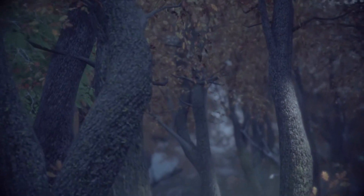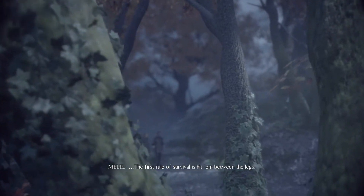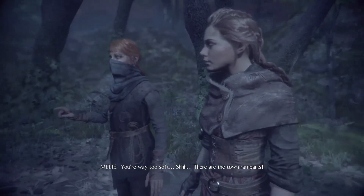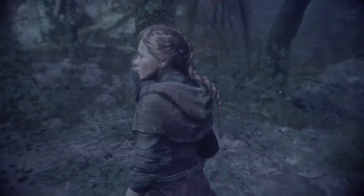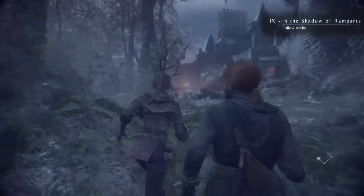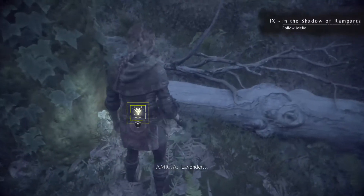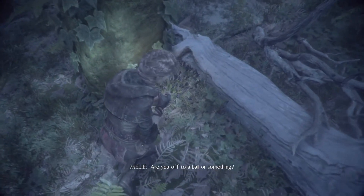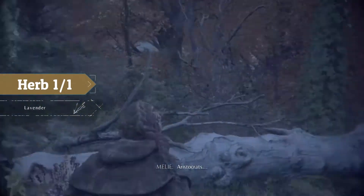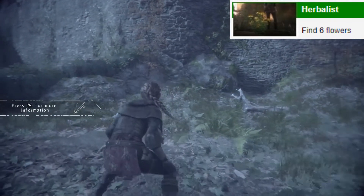We're going to be doing some stealthy missions. The first rule of survival is hidden between the legs. We're actually going to get our first collectible, which is a herb and it is lavender. We don't need Hugo for this, so we're just going to go here and pick it up. Hugo says it's for his sister's hair. We also get the achievement Herbalist for collecting 6 flowers.